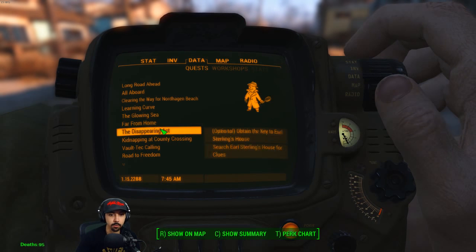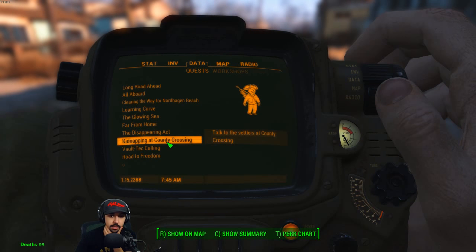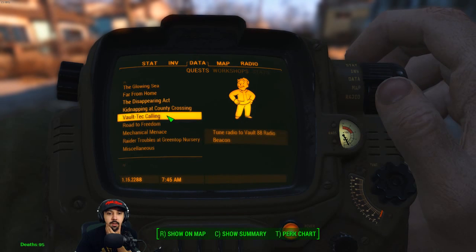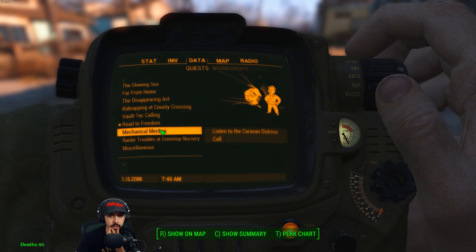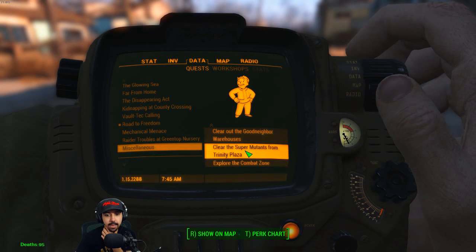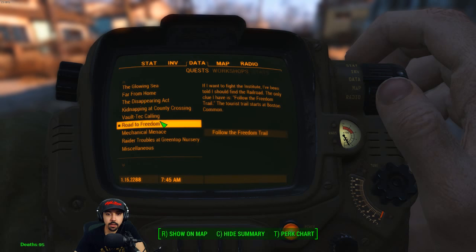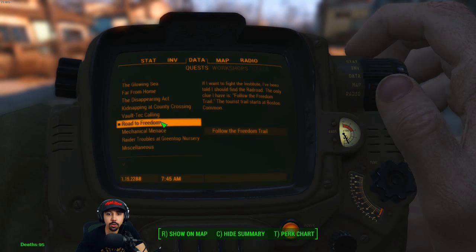Far Harbor at some point. That is just investigating somebody - that's one of those Radiant Quests. That's building DLC. That is something we'll probably do now. That's also DLC. Do that. We got some miscellaneous stuff. We got to take Hancock out soon. Freedom Trail - if I want to fight the Institute I've been told I should find the Railroad. The only clue I have is follow the Freedom Trail.